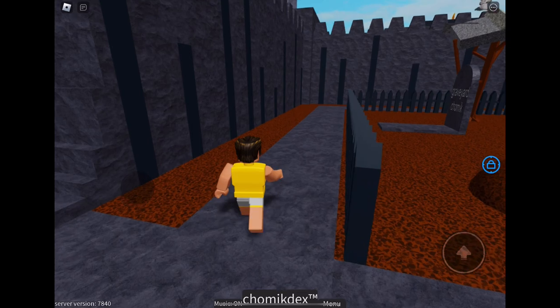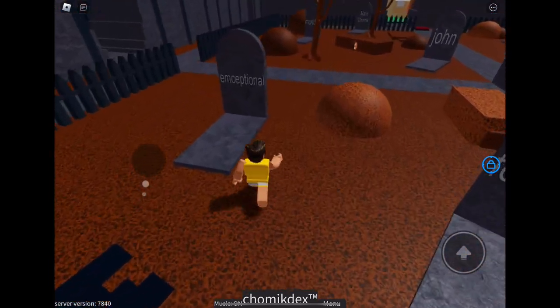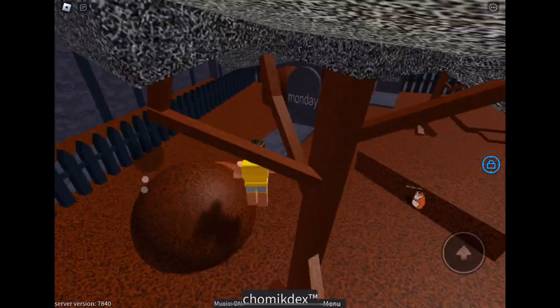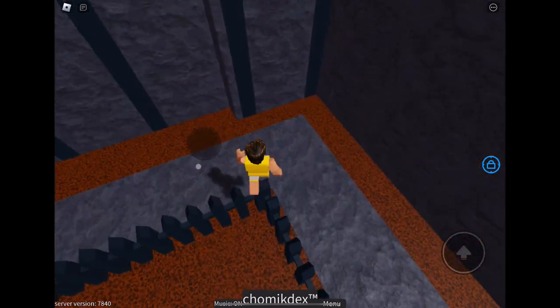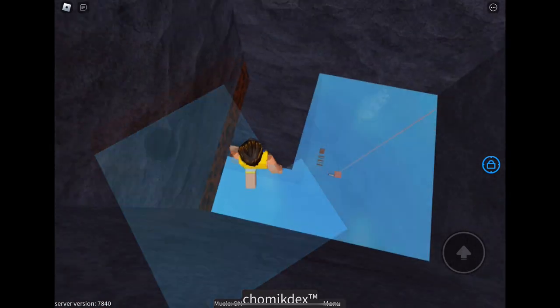Hello and welcome to my secret chomek tutorial. Just walk over to this wall in this corner — it's over here. Land on that transparent platform on the side of the pillar.